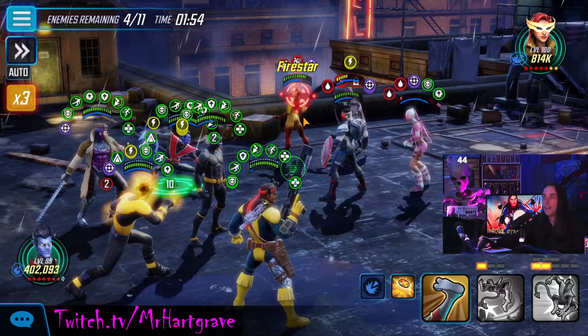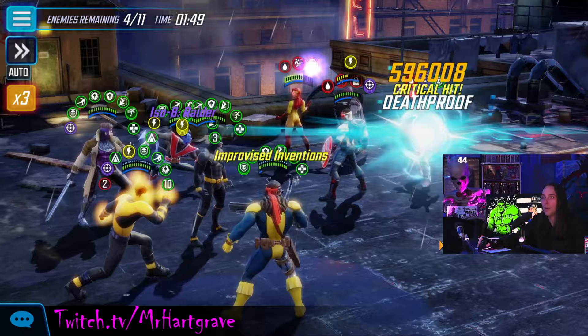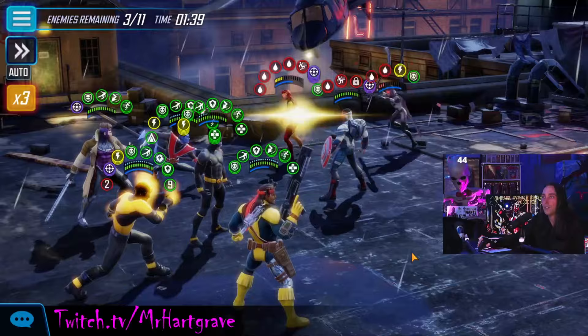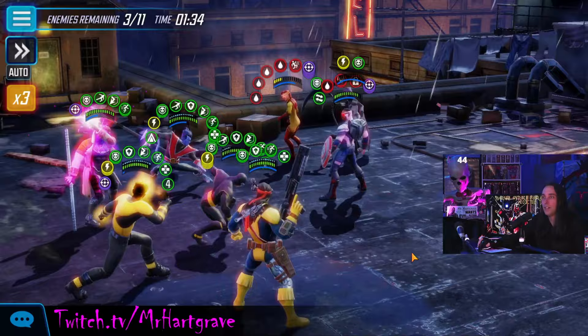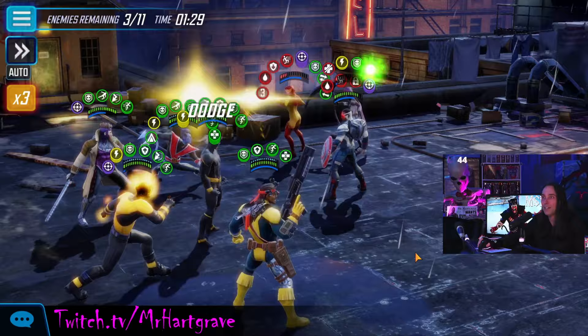I tried to drop an ability block on Absorbing Man — he straight resisted it from a three-diamond Gambit. What the heck — these nodes are no joke. If you don't have the team, don't even mess with it. I'm going to stun Deadpool hiding out over there. I'm not going to use the Sunspot ultimate yet because we're almost done here and we've done very well. I'm going to put that ability block on Sam. Yes, I did land the ability block on Sam.